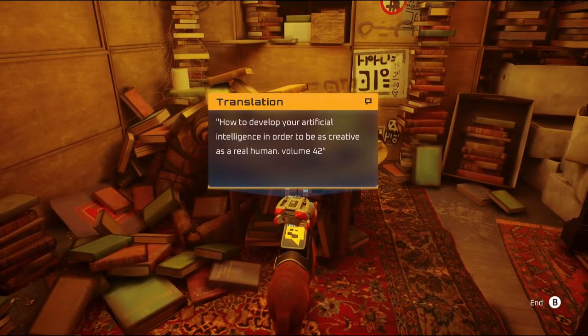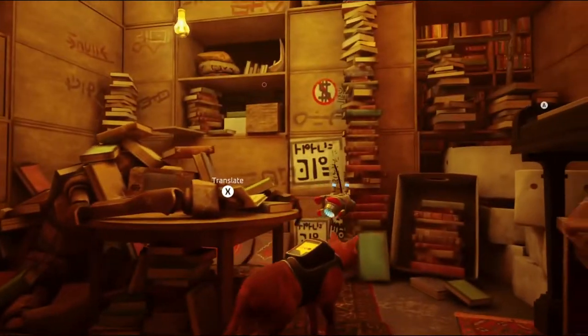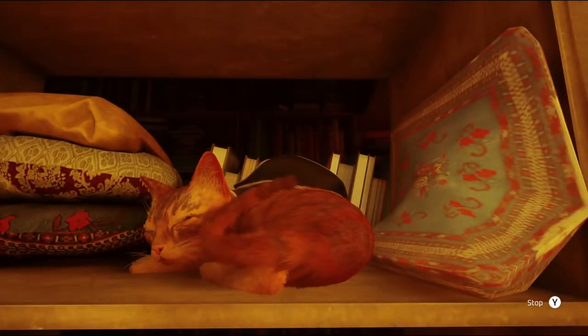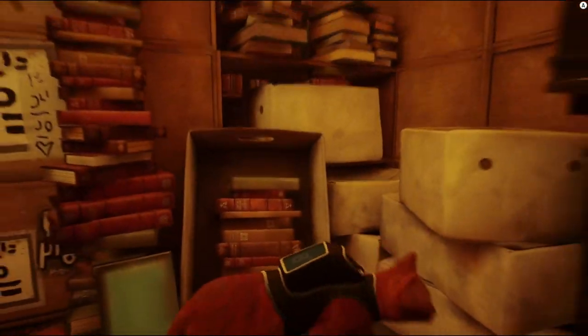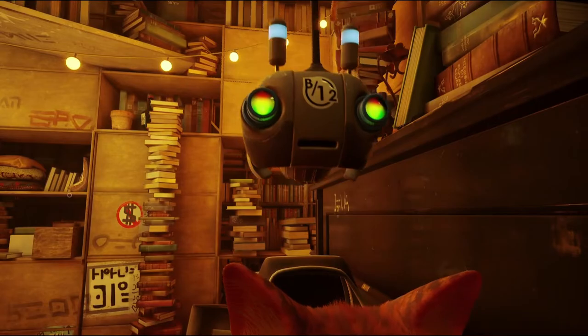Nice shiny music player there. We're going to jump here — there's something here. No, it's just a rest spot, and that's A-okay. Who doesn't like to lay down? There's a piano here, which is interesting. Maybe the piano indicates that there is music nearby, because the original one we found had music. And there you go — three music sheets! That's pretty good, right B12? You look pretty happy about it.